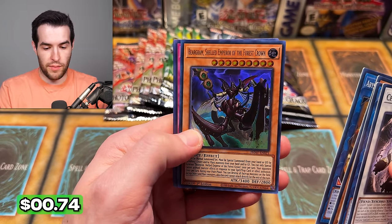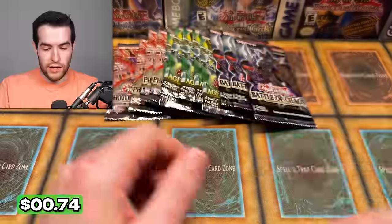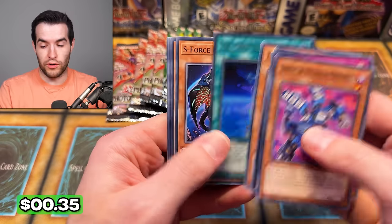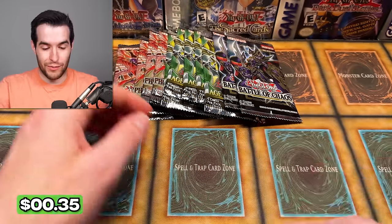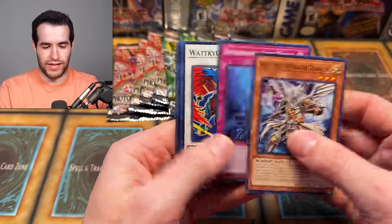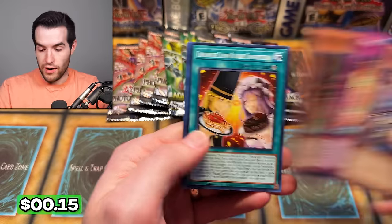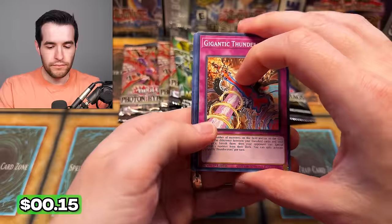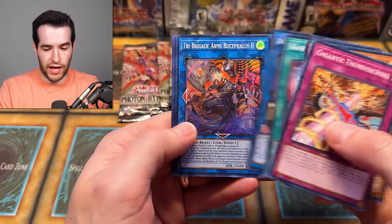We got a Beargram — Shelled Emperor of the Forest Crown. Another ultra, very long name. I feel like we pulled a lot of ultras; we should have gotten 12, so that is kind of a lot but still feels like even more. We have Soul and Luna — that's one of the cards you do not want out of Battles of Chaos. It's never been expensive, but you never know with Yu-Gi-Oh. They could make a whole archetype around a random card. Come on — Starlight? That could be a Starlight — it's like 30 bucks, very cheap.